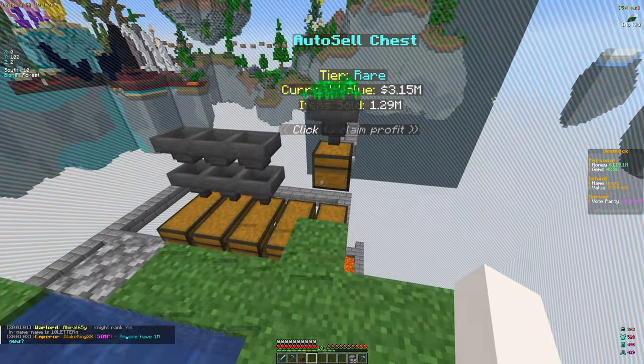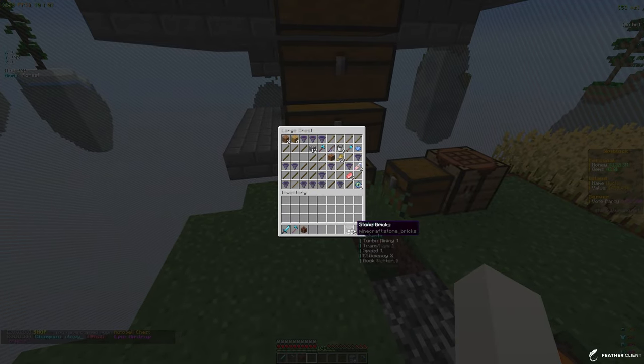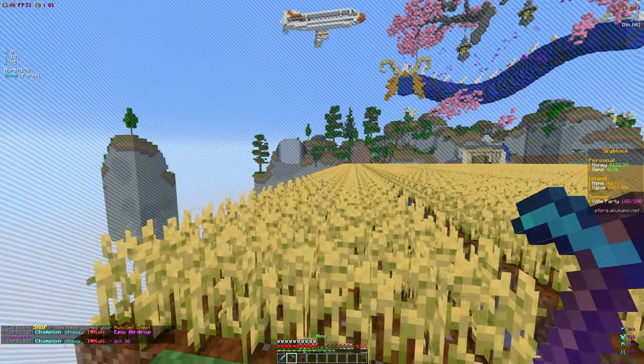Our farm has made 3 million — that's not bad at all. Let's go ahead and claim all that money by clicking the chest. That's made us quite a bit. I'm going to activate the Book Finder pet now, farm the wheat, and come back to show how many gems and money we've made.